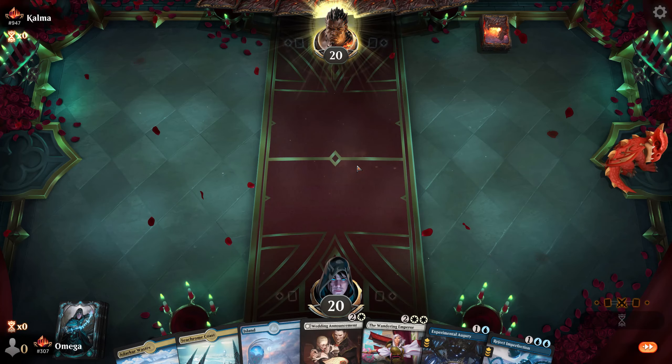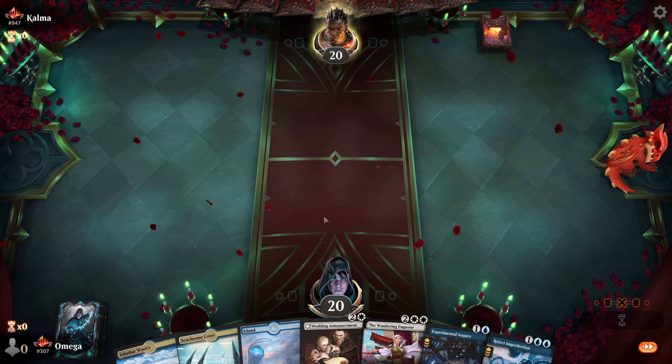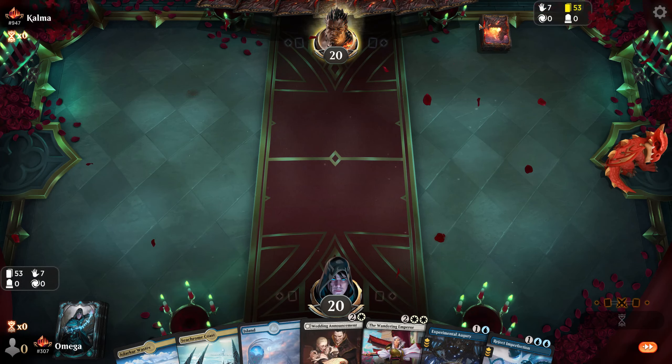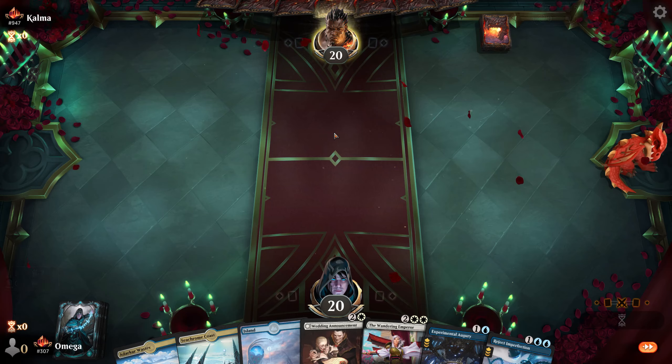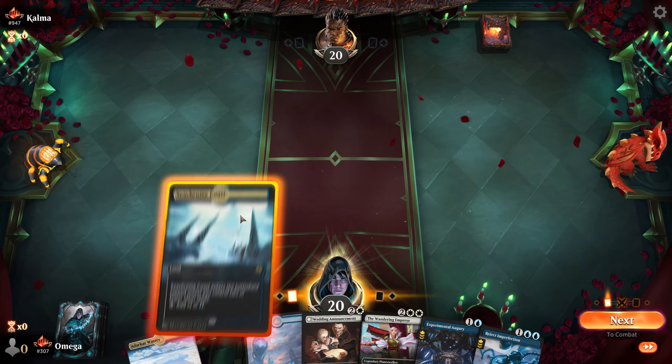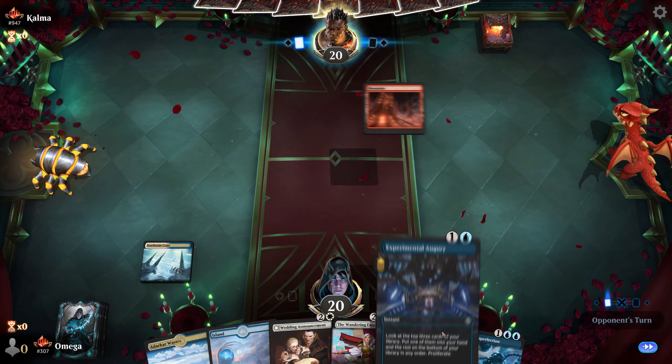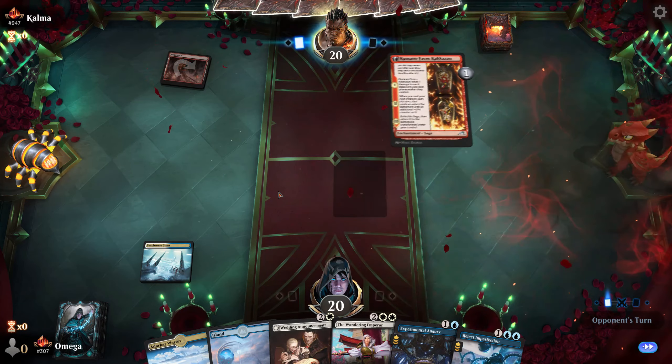Going first with Wedding Announcement, some proliferate, and counters — that definitely looks great. We are against Calma. Wedding Announcement on the play is always extremely powerful, especially accompanied by a counterspell.